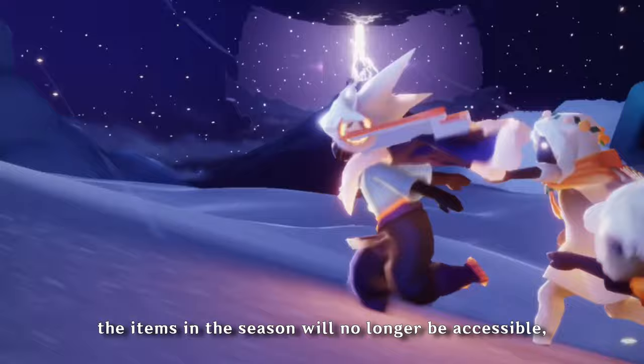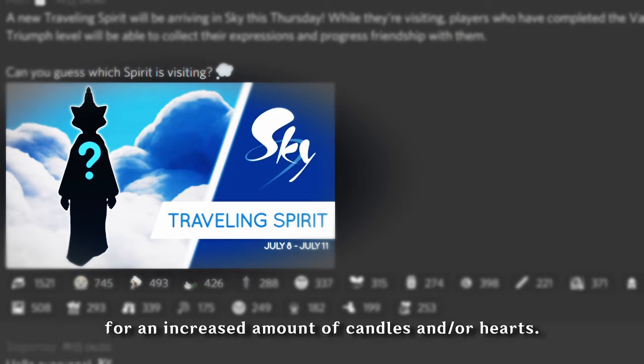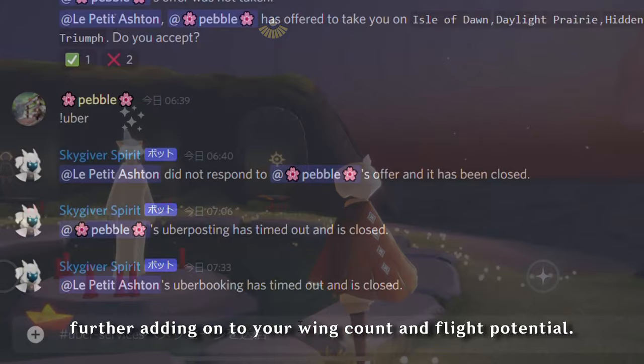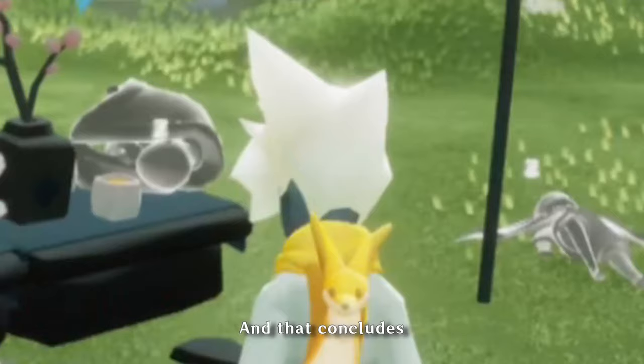And we're at number five: traveling spirits. When a season concludes, the items in the season will no longer be accessible, and only their emote expressions will be available for players to obtain. But fret not! If you're a cosmetics lover and collector, there's still a chance to get them. Every few weeks, a random seasonal spirit will return home as a traveling spirit, and their items will be briefly obtainable for an increased amount of candles and/or hearts. In addition, winged buffs — one per spirit — are also available for purchase, further adding to your wing count and flight potential. There is a large and ever-growing library of seasonal spirits to be randomly selected from, so watch out for the announcement that comes a day before the spirit's appearance on Sky's social media to see if you want to save for them or not.